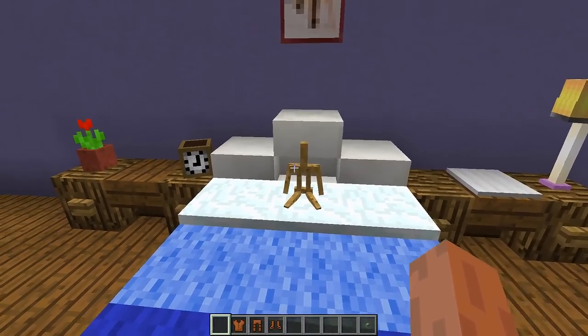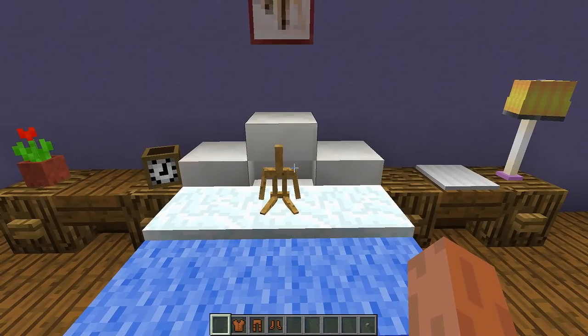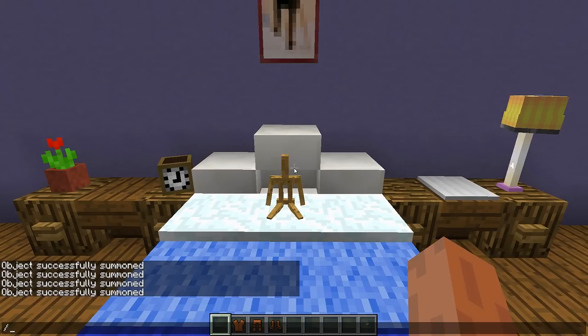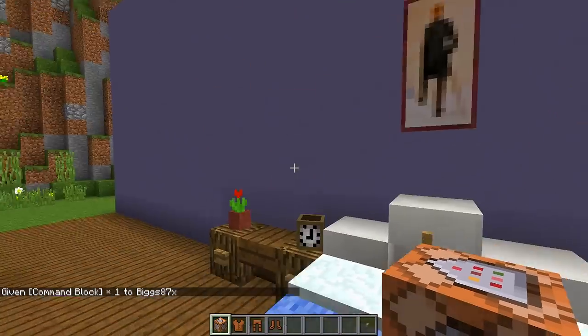Once you have summoned the armor stand, we need to start decorating it to make it look like a little plushie. To do that, we're going to need to give ourselves a command block. To give yourself a command block, type this command in your chat: slash give, then your Minecraft name, then type C-O-M-M, press tab, press enter, and that will give you a command block.